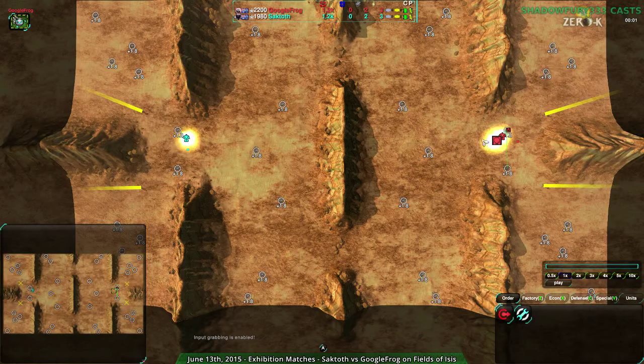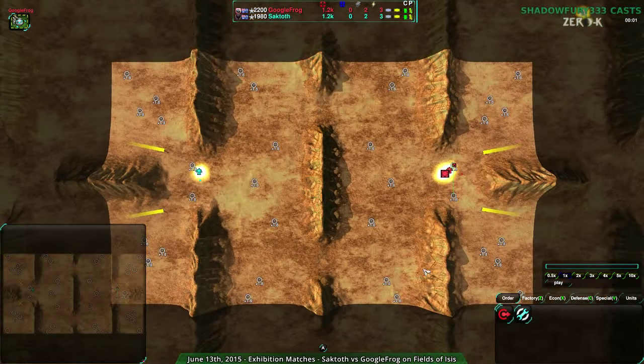Both players have taken their front choke points, which is basically the only sensible place to start. In a 1v1 you can start in the back but doing so pretty much sacrifices one half. Generally players will start in the front. The only time I've seen people start in the back is when they're going for some sort of cheese build like Raven or Gunship — otherwise that doesn't happen.